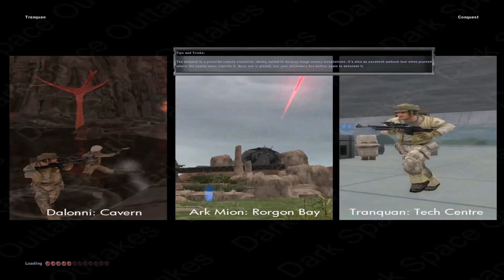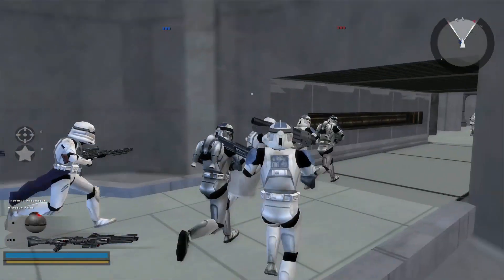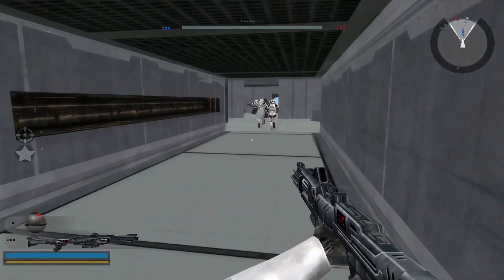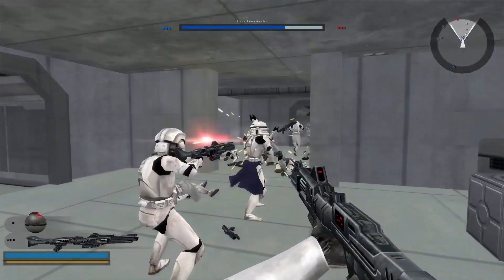Hey everybody, Happy New Year, and welcome to the next map I'm going to play, which is Triank 1. It's part of the Dark Space Outtakes map pack, which is a map pack consisting of three different maps, and with this map we are going to kick off 2021. This was sent in or recommended by Doobnoodle, so thank you very much for that.